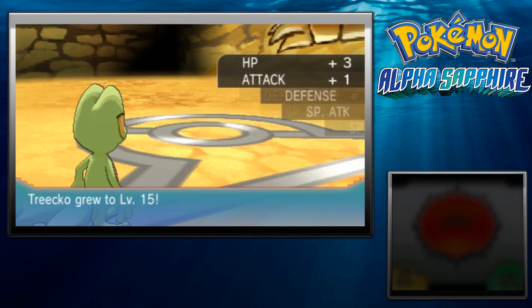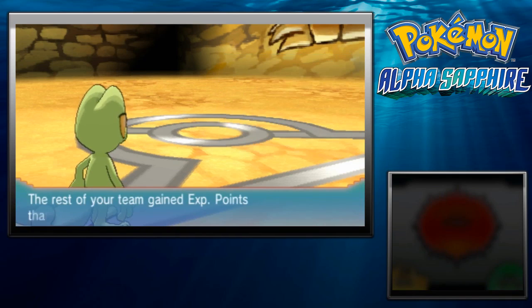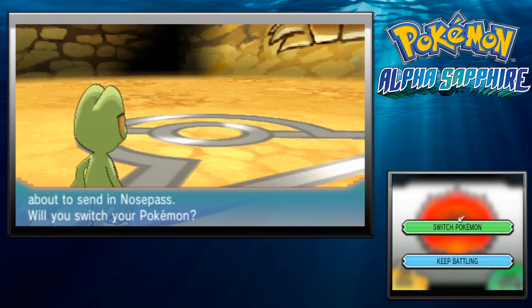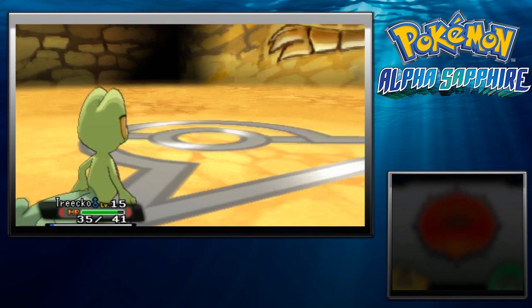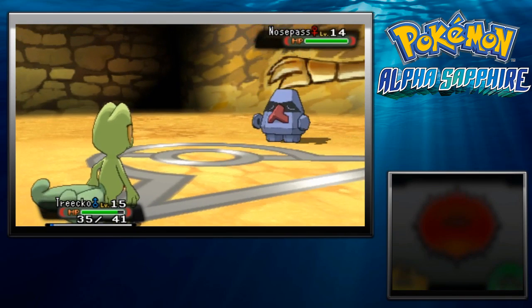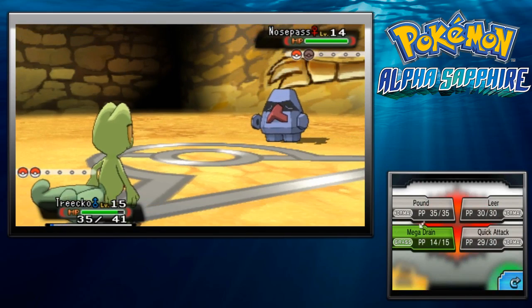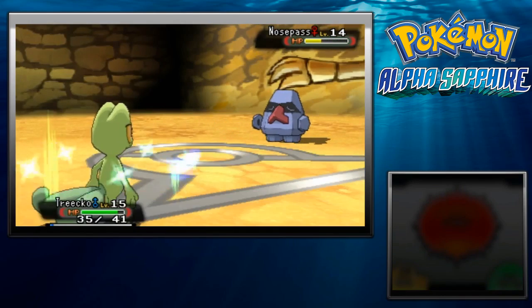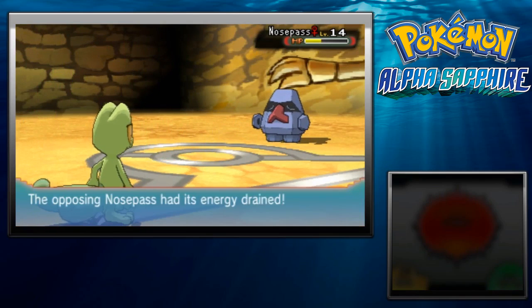Alright, level 15! Her last Pokemon is Nosepass at level 14. It's a Rock-type Pokemon. Its ability is Magnet Pull — so if you have a Steel-type Pokemon, you can't switch out against this thing. Its moves are Tackle, Harden, and Rock Tomb. I'm going to stay in and use Grass-type attacks. It's only a Rock-type, so it doesn't have a quad weakness to Grass — it's not going to go down as easily.